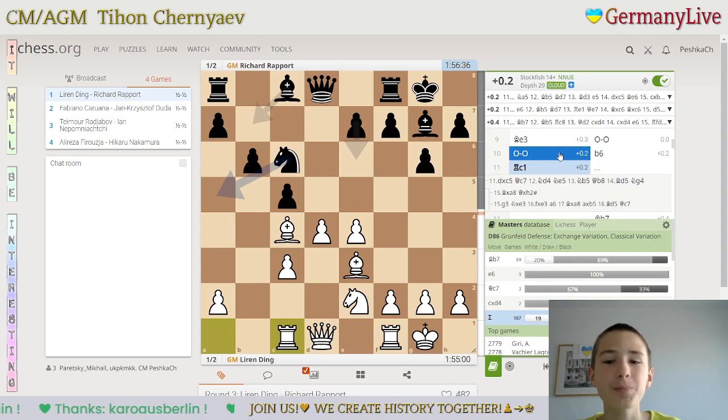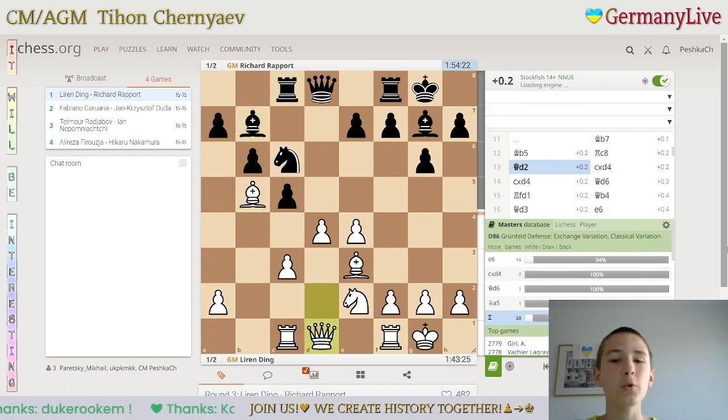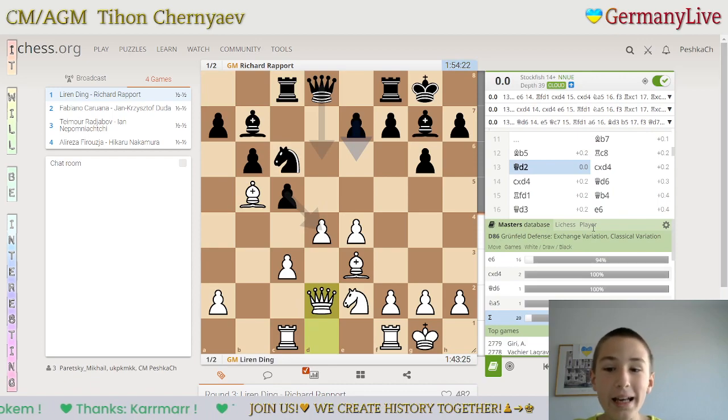Then Rapport played bishop b7, bishop b5. So the three main moves are queen d2, bishop b5, and d5. Duda played bishop b5, then rook c8, queen d2. As you can see, there are 20 games played.